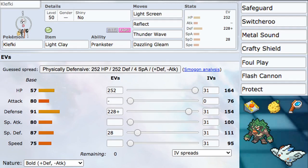As far as the EV spread goes, we went 252 HP, 228 Defense, and 28 Special Defense. The 28 SpDef helps live things like Togekiss Earth Power, Heat Wave, Max Flare, Earth Power from Gastrodon, and Earth Power from Venusaur with Light Screen. We went heavy into Defense to live things like Excadrill High Horsepower and Rhyperior High Horsepower. The idea is to be able to set up both screens — if you do both, you feel really good. Klefki can live most of the game in the right positioning.